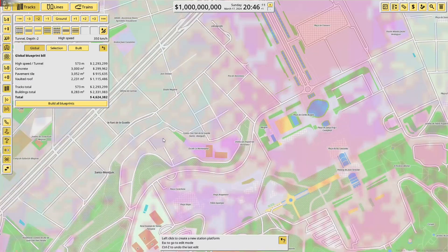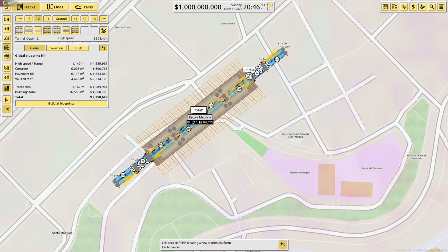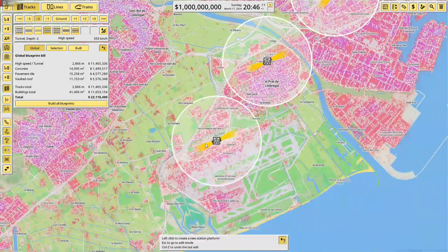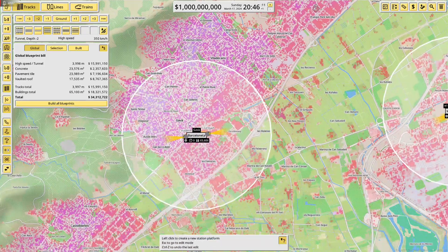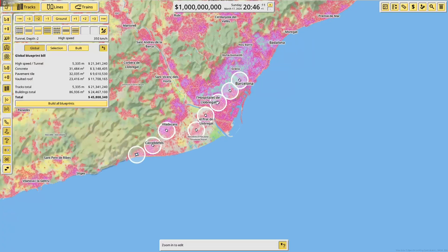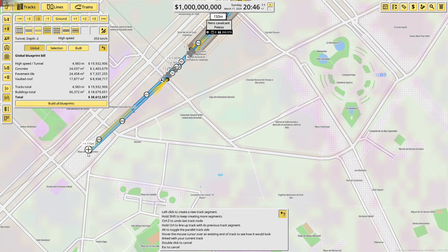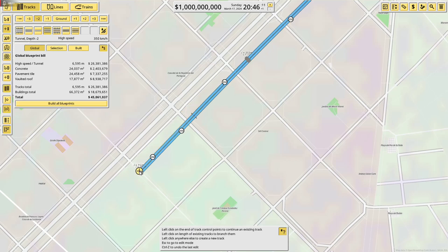It's a metro station so we can put it anywhere without any problems. I think we'll do it right around here, just outside the airport, still serving 12,000 people. Then we'll go right around here, then down here. Since it is a tunnel, it's quite easy to just literally build anywhere you'd like, which is just great.